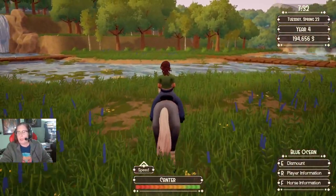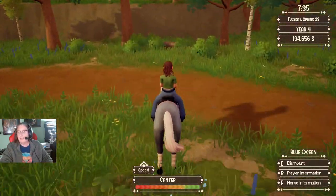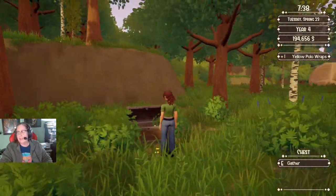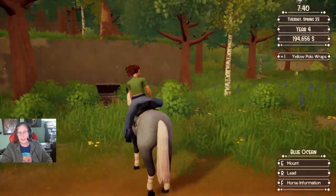You just go past your farm and go right to this grove of trees in front of me. There's the first one right there. These will always be the same. There's my yellow polo wraps. So that is number one.